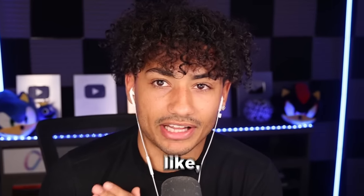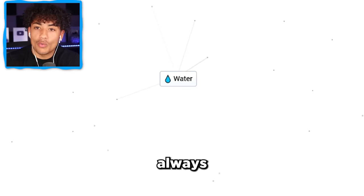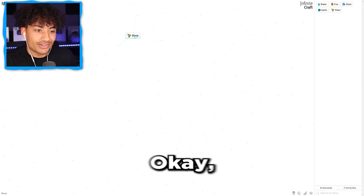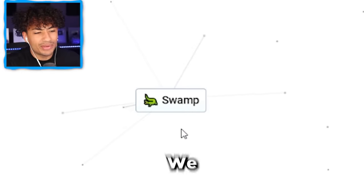Okay, so humans are made out of like 70% water, so we have to start off with water. And earth. I think a Roblox girlfriend always starts with water and earth. Okay, what do we get with that? We get a plant. Okay, we're starting somewhere. What can we do with a plant? Let's water the plant — it turns it into a tree, right? Oh, okay, we get a swamp. Okay, that's weird.